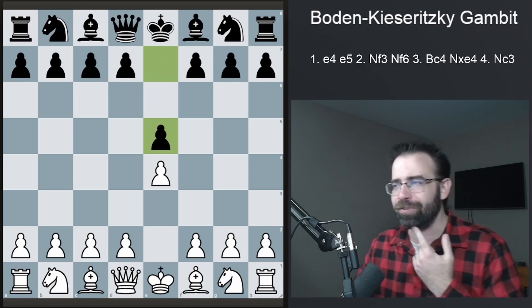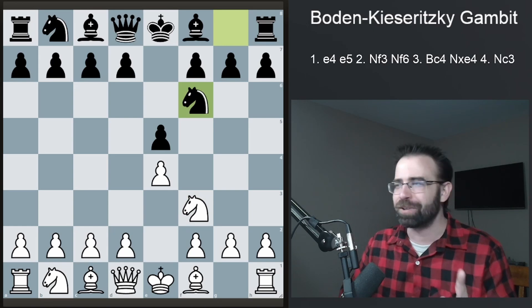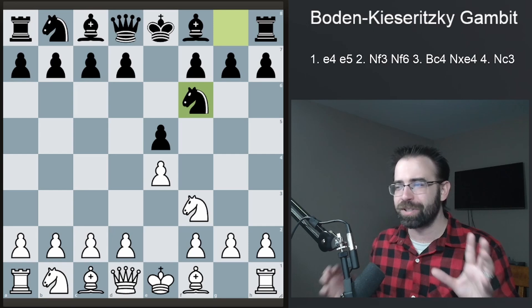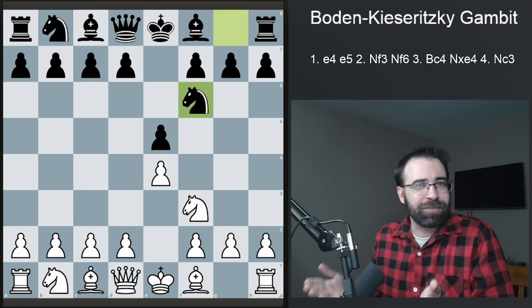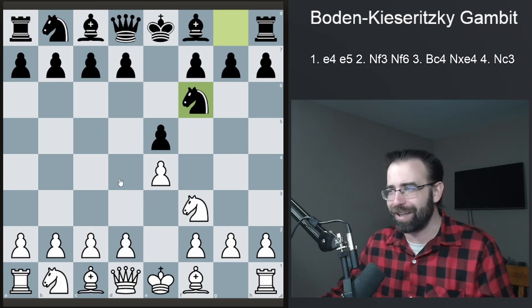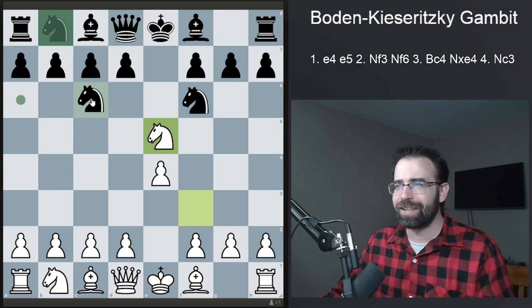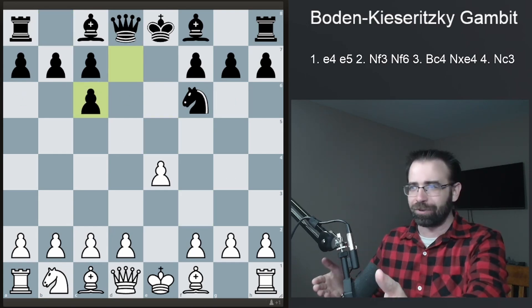It is an e4, e5 opening, and after Knight F3, Knight F6 - this is the Petroff move order by which you typically reach the Boden-Kieseritsky Gambit. What's curious about this is that Black is potentially hoping to play a Stafford Gambit themselves. If you're going up against another gambiteer, they may be hoping for Knight takes, and after Knight C6, they want to play a Stafford Gambit.